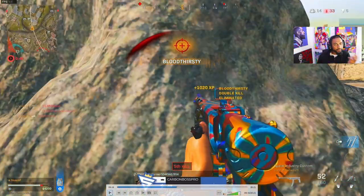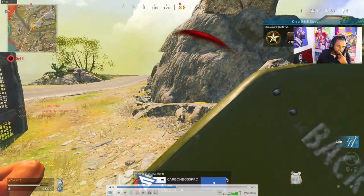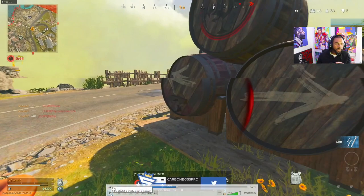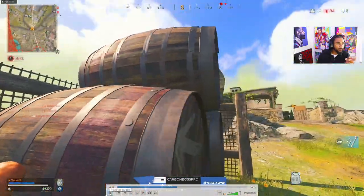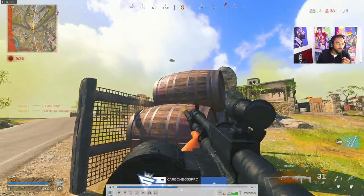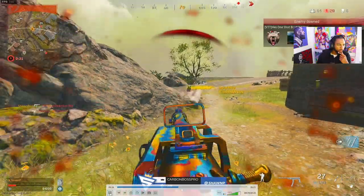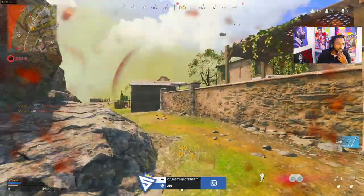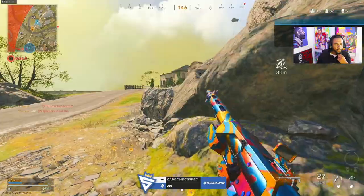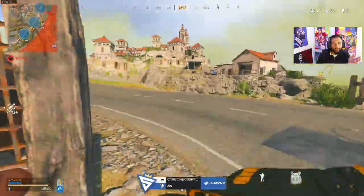Same guy shot us — he repositioned. That was smart, I wasn't expecting that. Positioning is key. Now we're plating up, listening for audio, peeking corners. We heard audio right there — he was pushing us. We fall back a little bit to buy time and get more information: peeking left, peeking right, listening for audio. Get our primary out, get him weak, then send him. I expected him to be a little closer — that's why I swapped guns, that was my mistake. We use an airstrike to make people fall back, grab plates, and push them again.